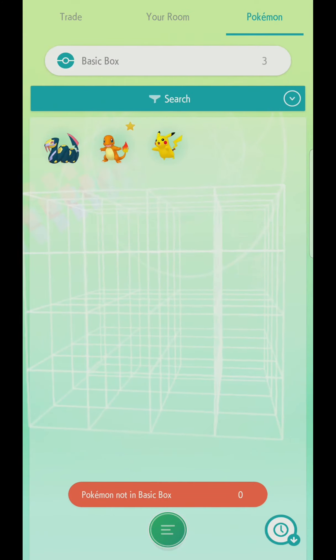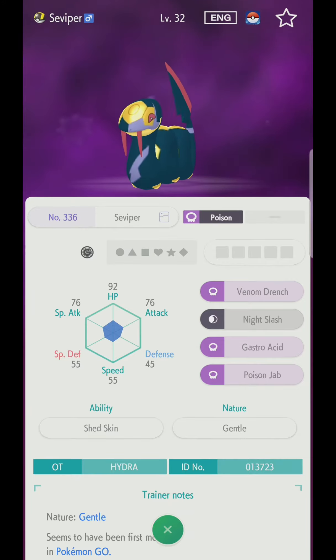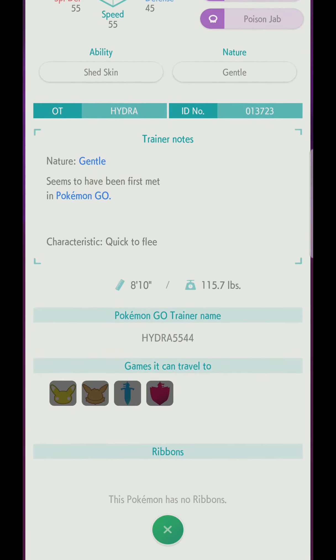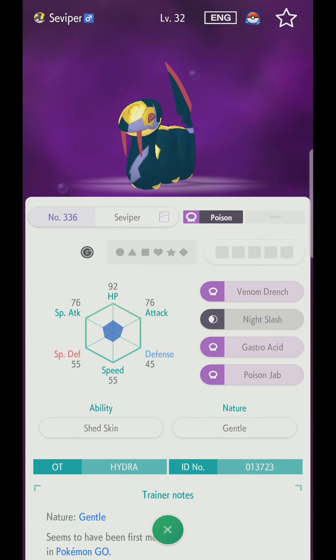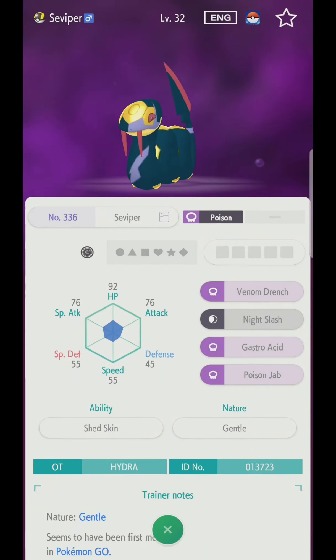We will have to do a GM. I am going to connect my home. In the video I have seen it on the other side. We have seen the survivor in the live. We have to transfer to Pokemon Go to Pokemon Home. I can't even transfer it to Pokemon Home, I can't see it.